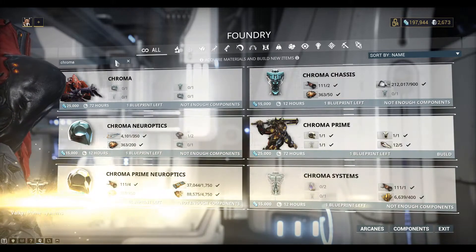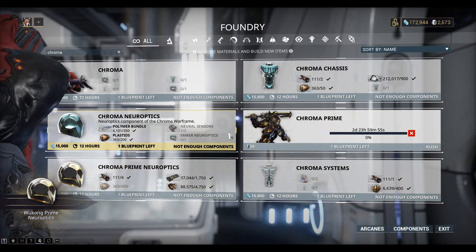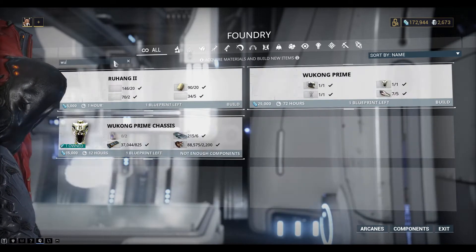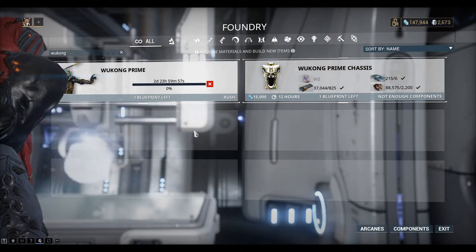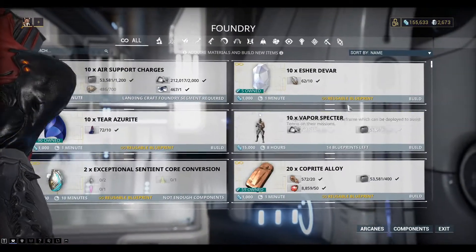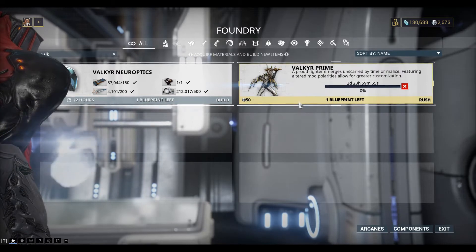Let's take a look at the Chroma Prime first. You can see the pieces are still coming through. Chroma Prime — it'll take three days to build that main warframe. Let's have a look at Wukong — three days. So I'll just let those cook in the background. The Valkyr Prime — I need an extra Orokin Cell for that one, so I'll have to go to Saturn and farm some Orokin Cells. Let's kick off the Valkyr Prime. Alright, three days. Let's leave that to cook.